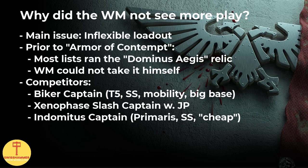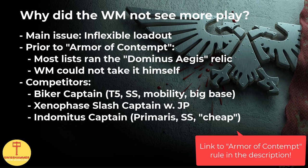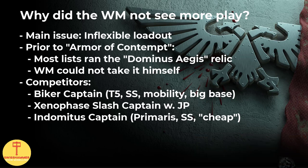All in all, this guy is pretty amazing, so why did he not see all that much play until recently? The answer is of course because of his inflexible loadout. Up until the introduction of the Armor of Contempt rule for power armored factions, taking the Dominus Aegis relic of the Death Watch for the 5+ invul bubble was pretty much considered to be an auto-include, but the Watchmaster has no shield and therefore cannot take the relic. If you want to take both a Watchmaster and the Dominus Aegis relic, it required taking an extra character, like the Company Champion or the Indomitus Lieutenant, resulting in a lot of extra points for something that could be solved with a Captain instead.